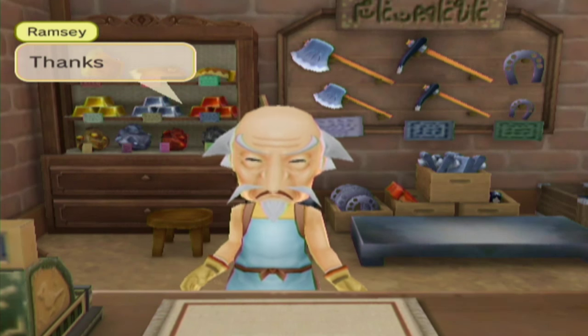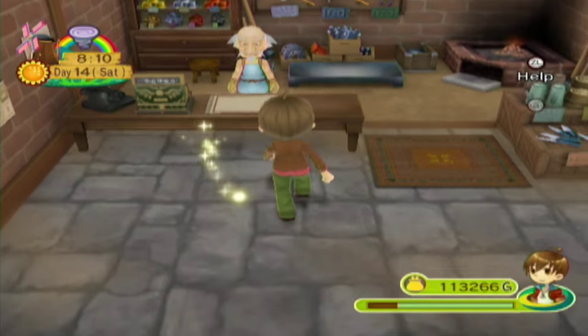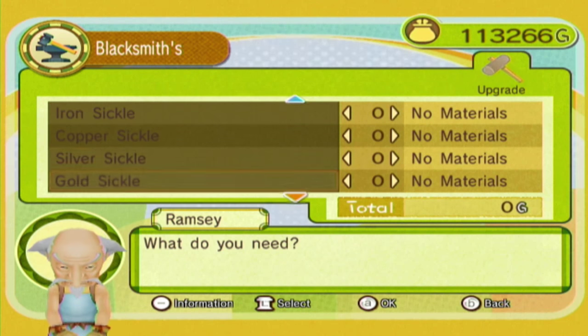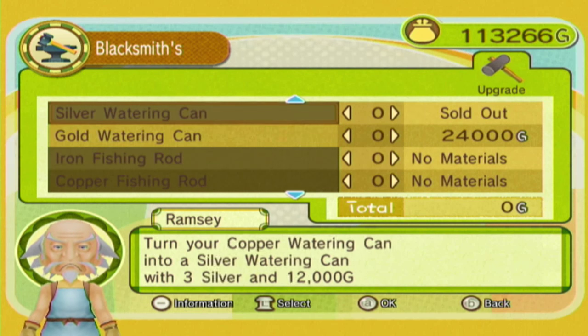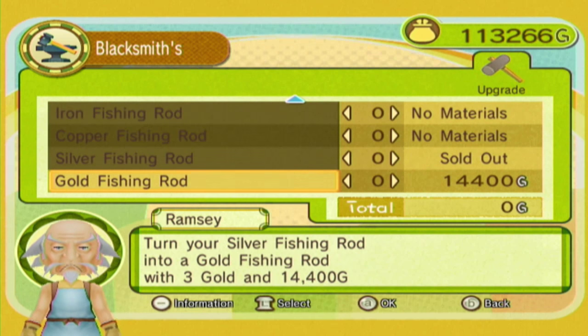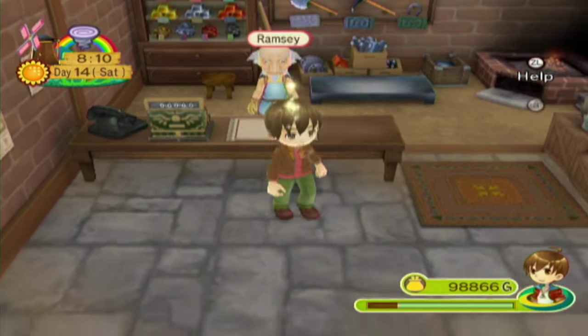Now we can use gold, even though you have gold right back there. Why can't we just buy your gold? That would probably make you a lot more money. We could get a gold watering can — no. Oh my god, that's expensive for gold. Well we're gonna need it, so we're back under 100,000. I was about right — over 50,000 is gonna be needed to upgrade our house.